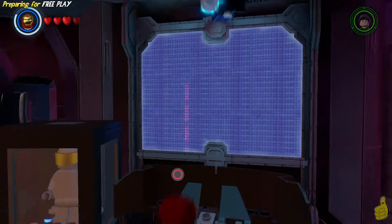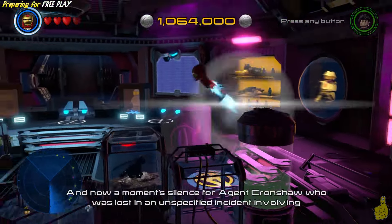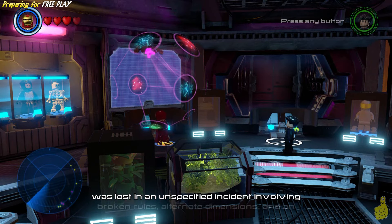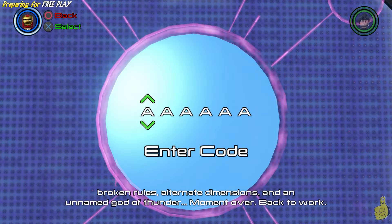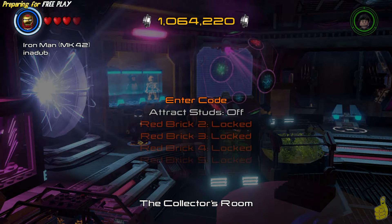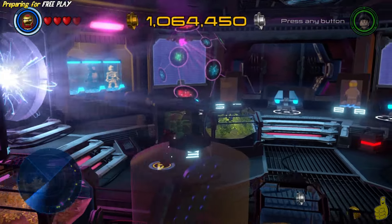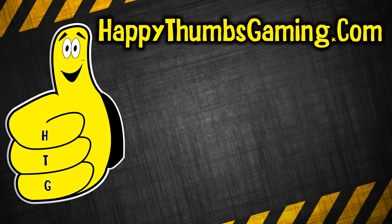Now we're gonna go ahead and attack those levels one by one and grab all 150 of those mini-kits. We do take one quick peek over at the cheat code screen — I'm not sure we have any codes available, and we don't really recommend you use them. 99% of the time it doesn't affect your gameplay, but every once in a while you open a character or unlock something and it doesn't recognize it on the percentage, and it might prevent you from getting 100% total. So make sure you turn on your red brick — we almost forgot there — but as soon as we do, those studs start attracting just as promised.